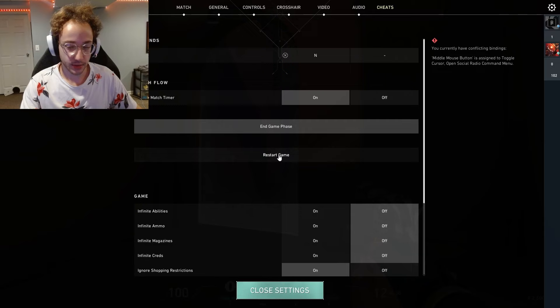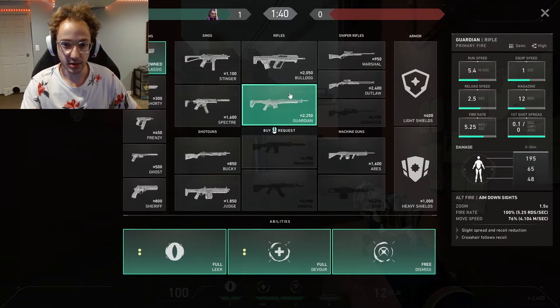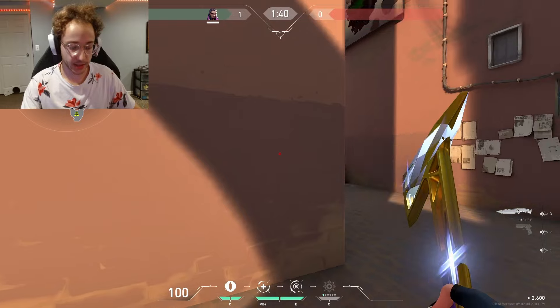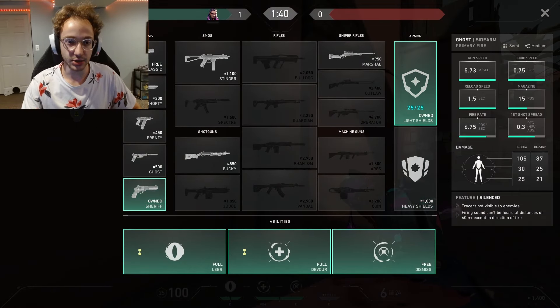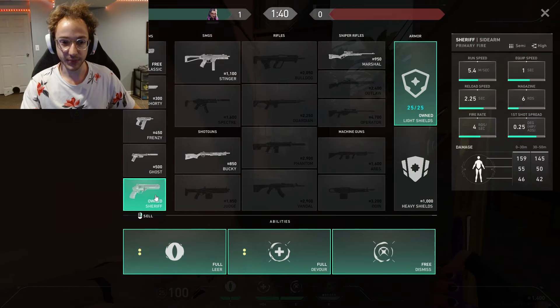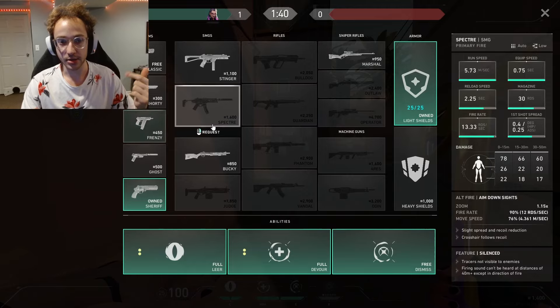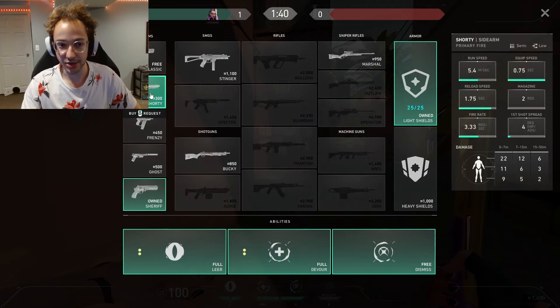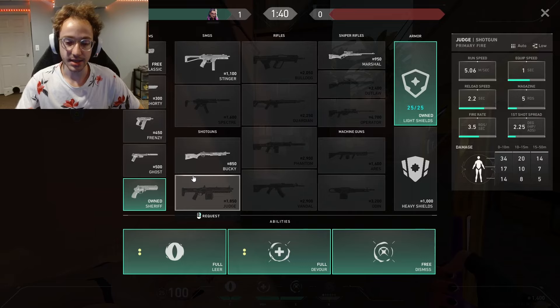We're just running around with credits that we don't actually need. And what are the odds we're going to kill people who have, like, a Guardian or a Spectre or a Bulldog with a Classic? Not very likely. So that's why we want to spend the extra money, and then we're going to sacrifice Heavy Shields next round so that we can potentially get this round. This is what you should be doing 95% of the time. The only time you don't want to do this is if you didn't get the Spike plant, you didn't get a kill on the first round, and so you really don't have that much money to work with — then you're going to have to keep the Classic. But in most scenarios, you're going to either get a kill or get the Spike down, and if you get more than one kill, it's going to be even better.